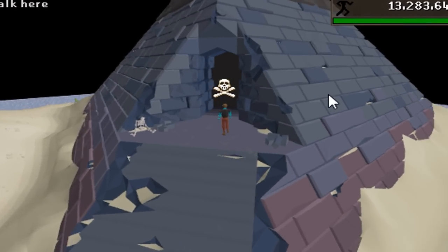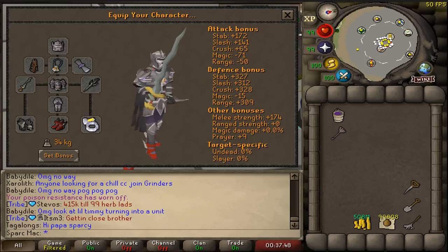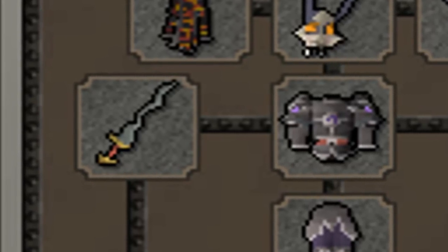Today is all about Raids 3, The Tomb of Amaskit. Here's a treasure from deep beneath the desert sands. Behold, the new Osmunten's Fang.